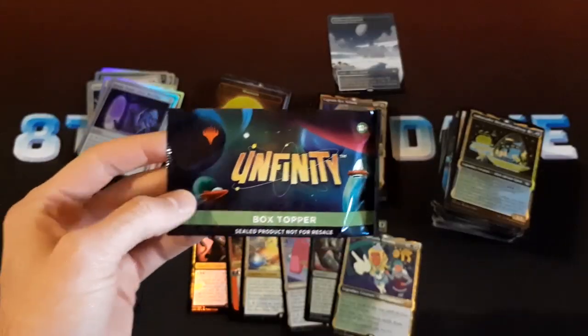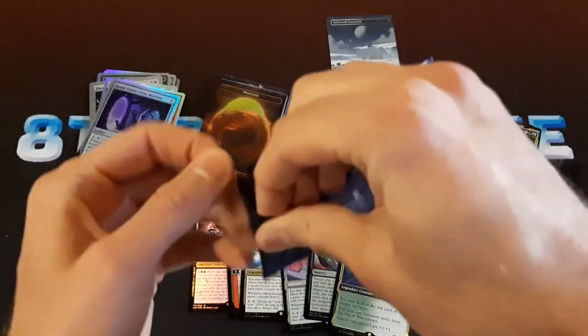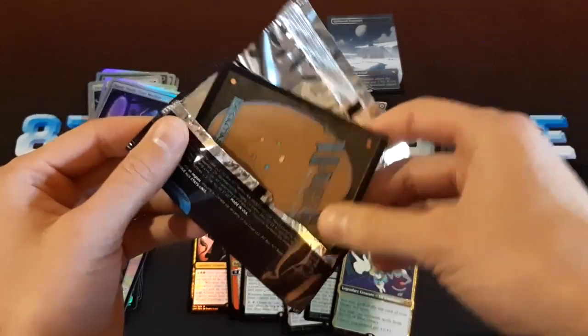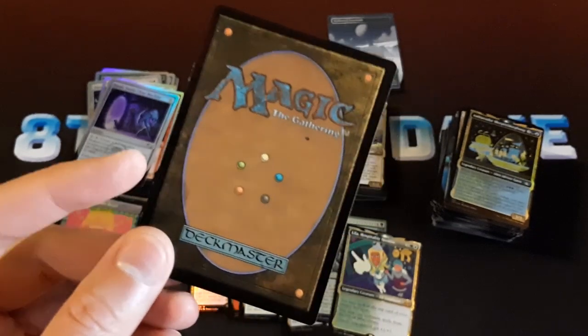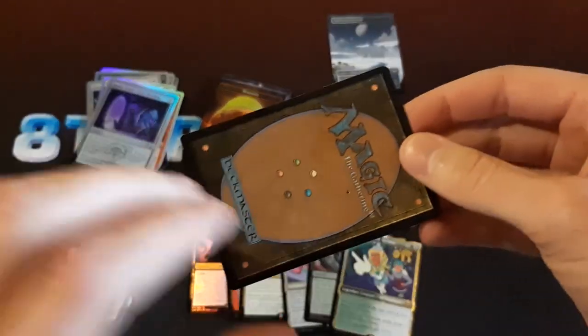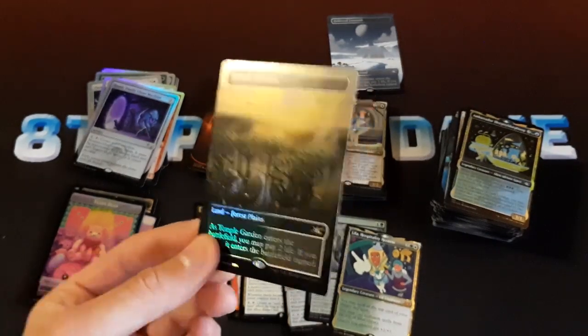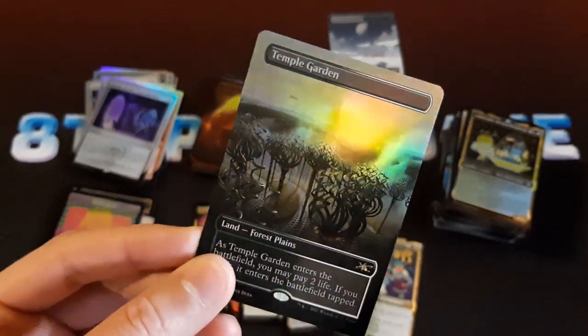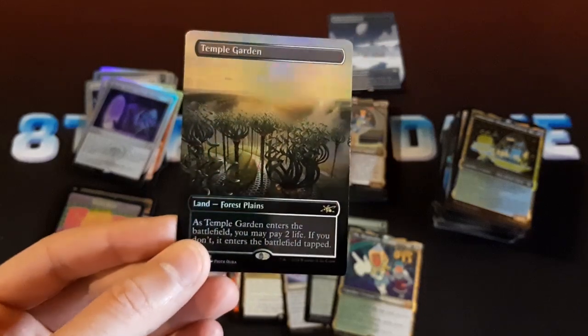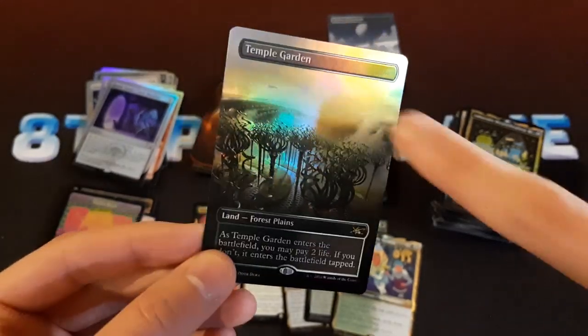Let's see what we can get in this box topper. What would be the best one? I guess Breeding Pool? Watery Grave, maybe? Steam Vents? It wasn't cut so nicely there. Temple Garden — probably the worst one, but hey, we got it. It actually doesn't even really look like a space thing — this could just be like a regular Temple Garden. There's a little thing in the background there, but still, I'll take it.